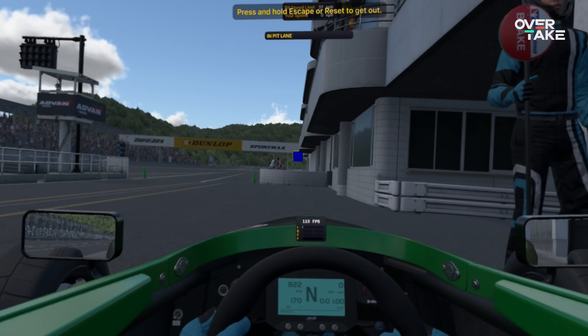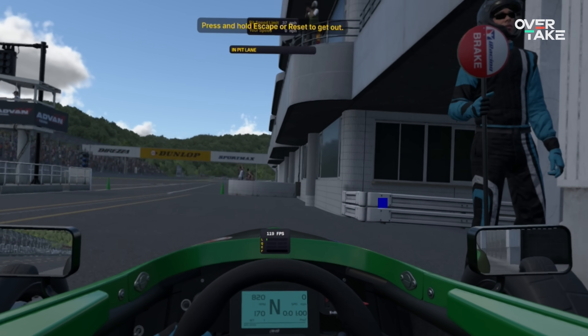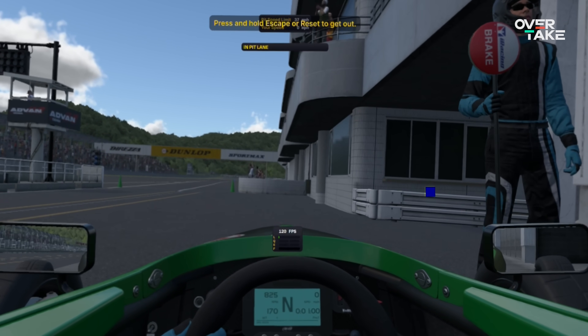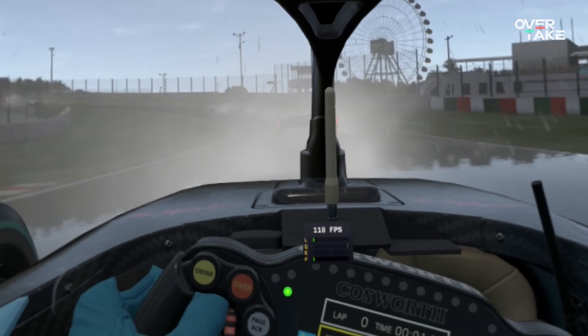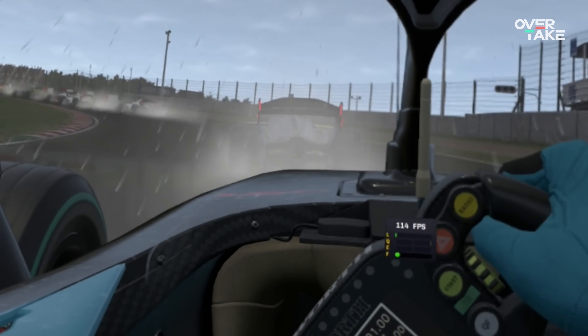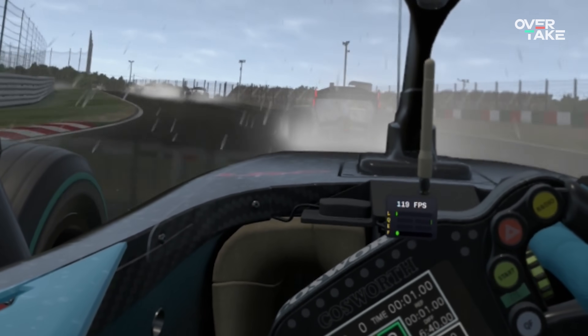It's like having the best possible resolution only where you're looking, which saves GPU power without sacrificing immersion. As a big bonus, you should get better frame rates and smoother performance on the same hardware. Sharper detail exactly where you're focusing — like brake markers, apexes, and mirrors — with less wasted rendering on the edges of your vision, which means VR can finally look and feel closer to real-life clarity, in theory.